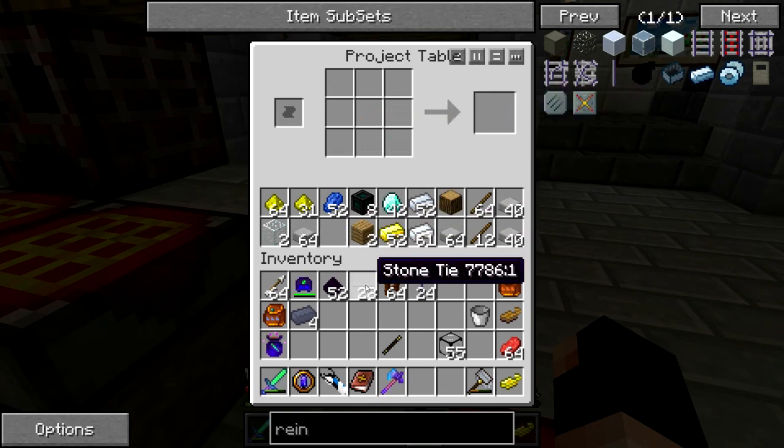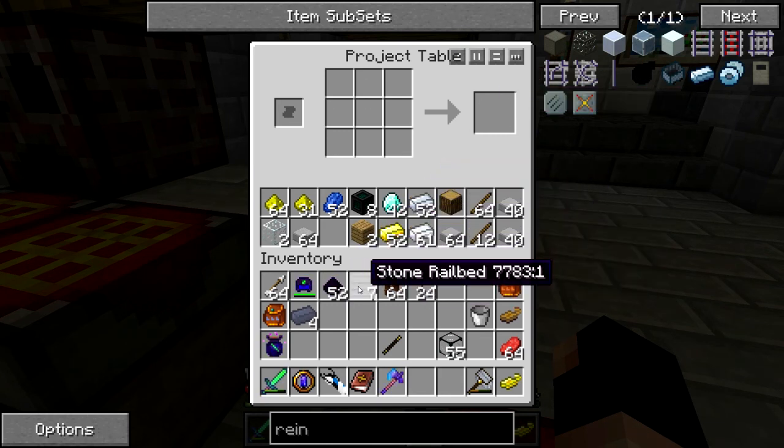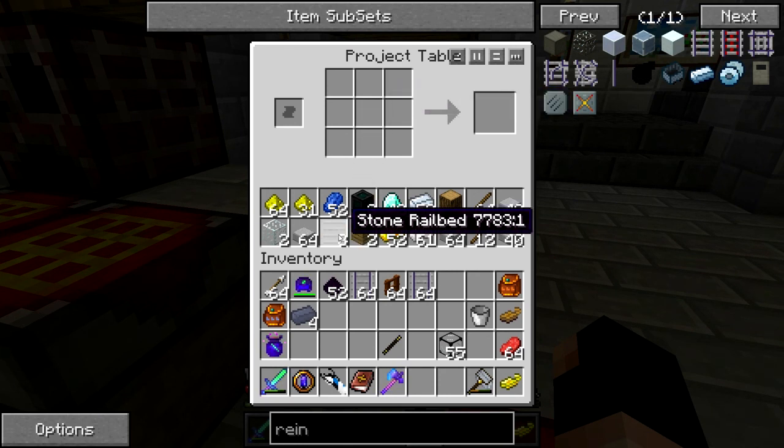So then we do this — there we go, our stone rail beds, which is only seven. And now we can make our reinforced rail. I think it's just that — although it does give us 32, so that's pretty good. That's a start at least.